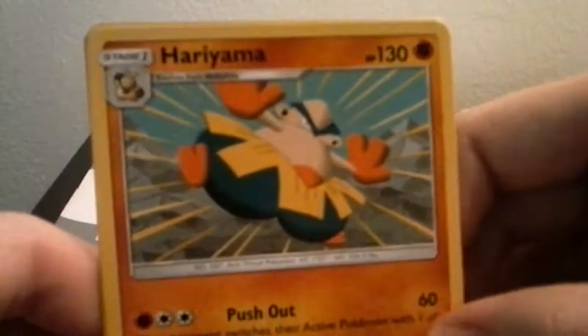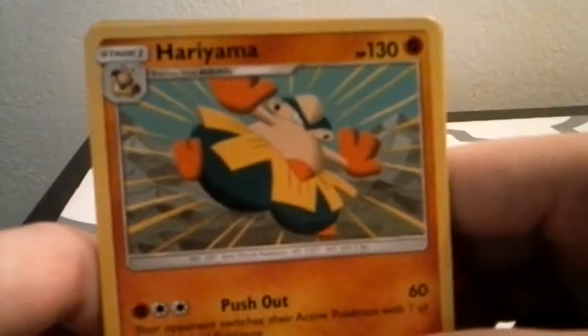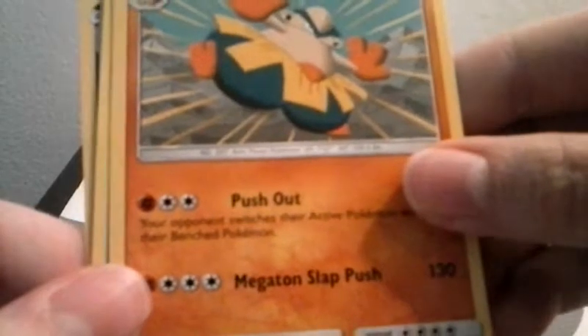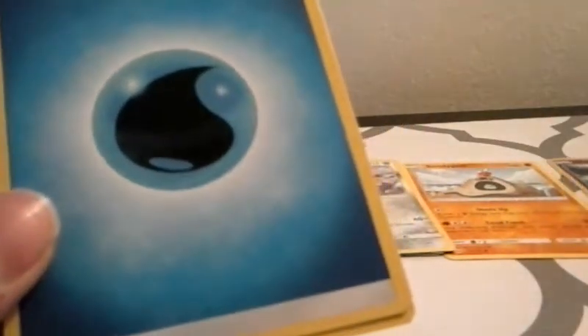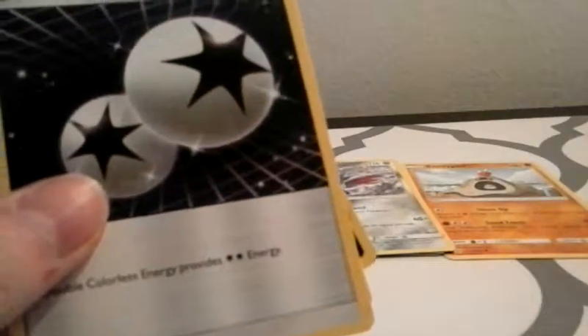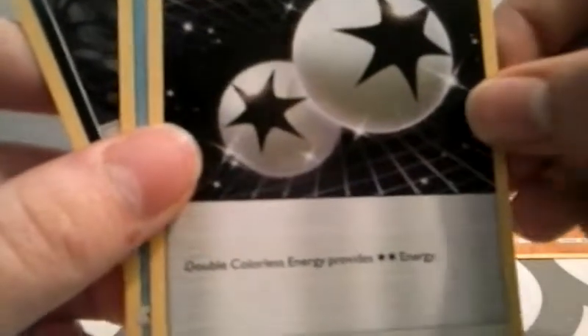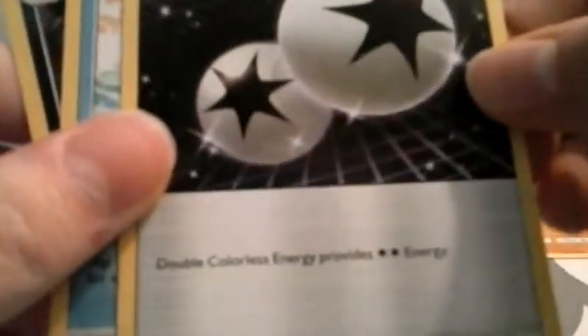Now we got Hariyama — I don't know how to say it, sorry — 130 health power, attacks: Push Out and Megaton Slap Push. We got a Water energy, and then another one: Double Colorless energy, special energy. Double Colorless energy provides two colorless energy — I don't really know what that means.